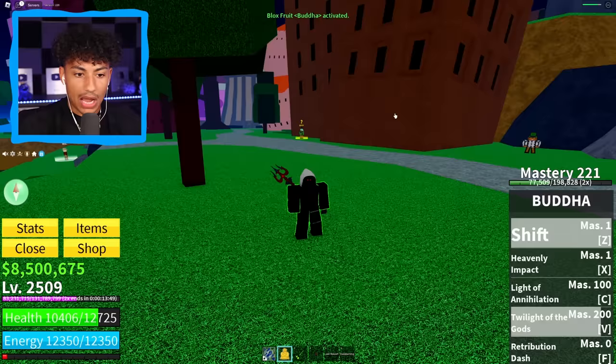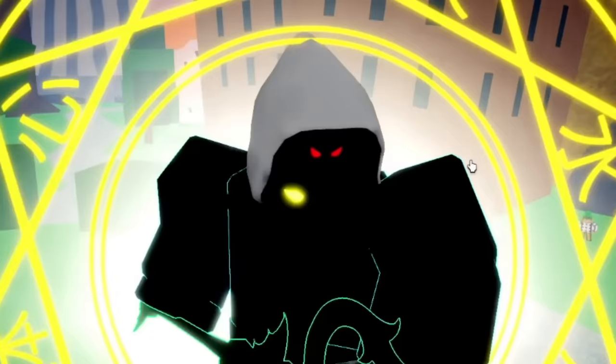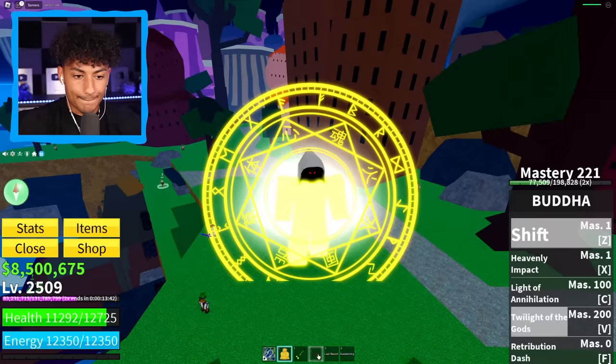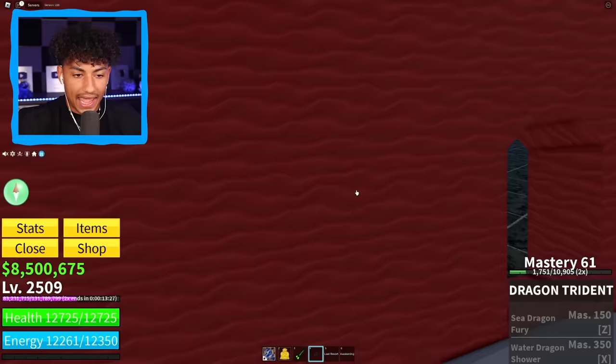Wait — if we use Buddha and make this sword large... oh my gosh, look at this bad boy. This thing looks beautiful. Let's do the glitch — look at it! This looks beautiful. Let's go to Kate Queen now. I'm ready to see the first ability, because if just hitting them gives 2,400 damage, I wonder what Sea Dragon Fury does.